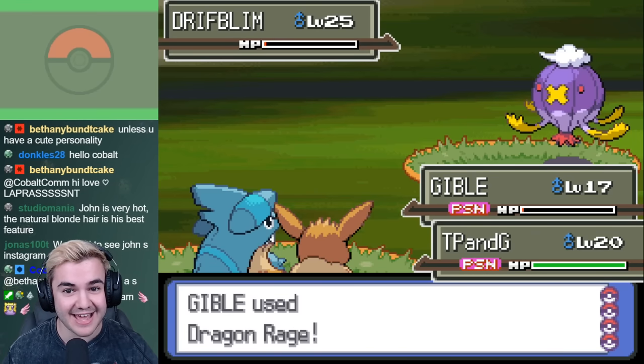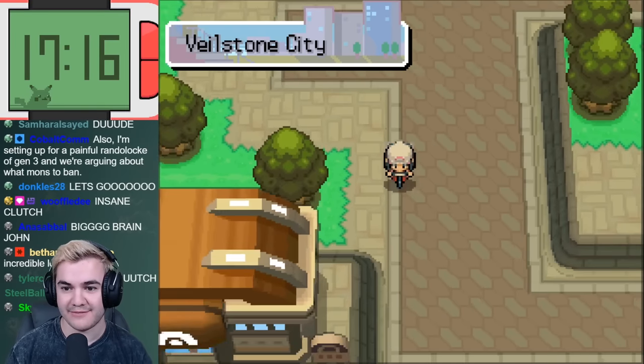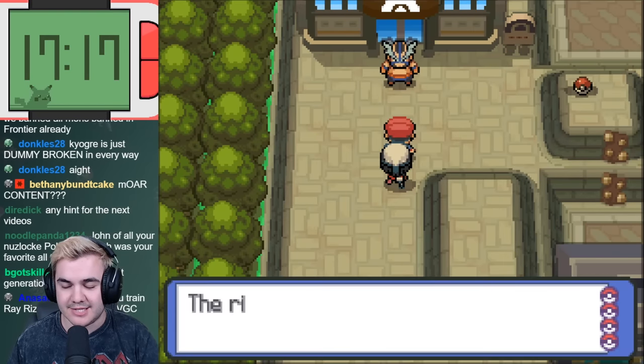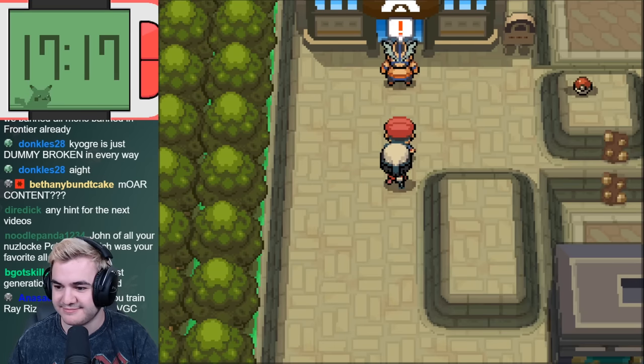I still won on the first try, but the fact that we had to deal with Toxic Spikes for nearly the whole battle resulted in me winning with only 1 HP left. Now that we're in Veilstone City, it's time to take on the 4th gym leader. Maylene's gym is focused around Fighting-type Pokémon, and although we don't have any direct counters with our current team, Dragon Rage is still really strong, so our only true concern is whether our Pokémon can actually survive a hit.